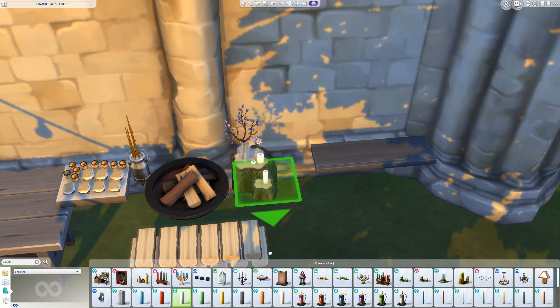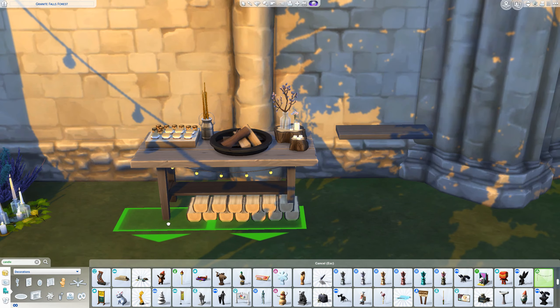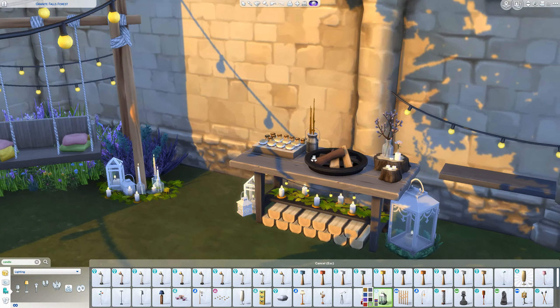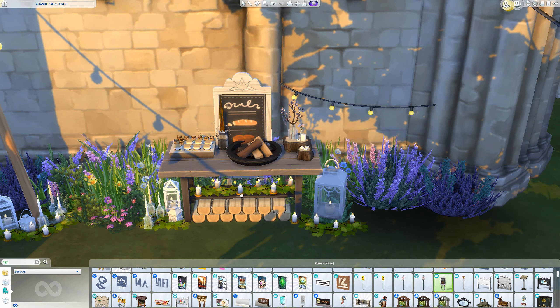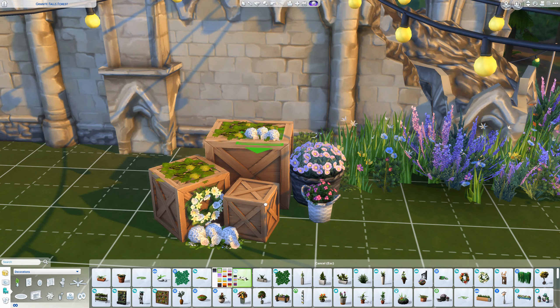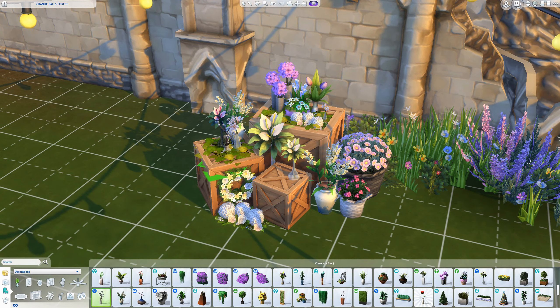Other areas I created include a table full of drinks and a slightly bigger swing that I built using existing swings in the game. I put some chopping boards from Kitchen Stuff as a back piece to lean against — it's not functional, just for looks, but I think it's a very cute decorative item.